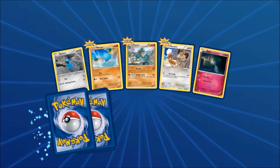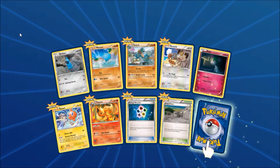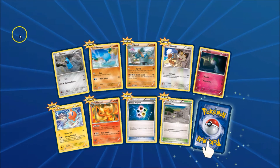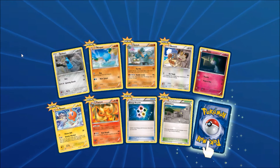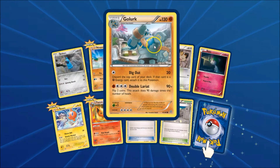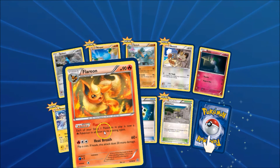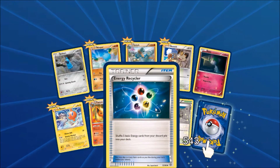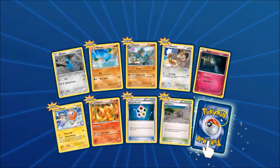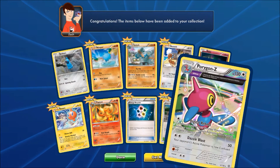Last pack of Ancient Origins — this first online Ancient Origins opening that I'm doing. I'll probably actually make it live after I open my real-life Malamar Blister, which is reserved for a pack battle, so these may not go in order. Let's see — we've got Beldum, Wooper, Golurk, Meowth, Ralts, Rotom, Flareon (very useful new card), Energy Recycler. Our Reverse is the Fated Town Stadium. And our last card, the Rare, is a Zygarde Ancient Trait Hollow Rare.